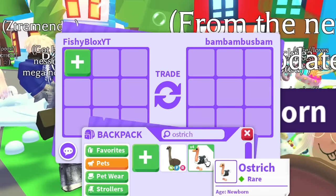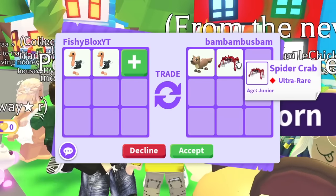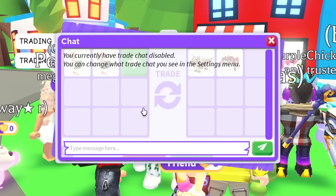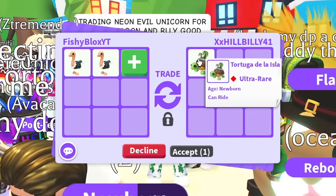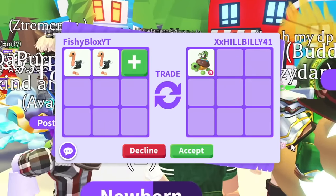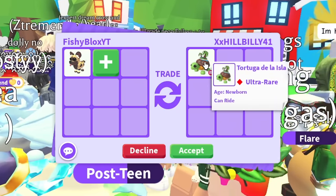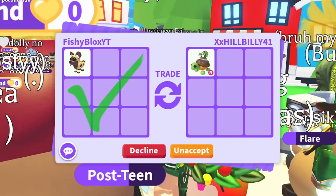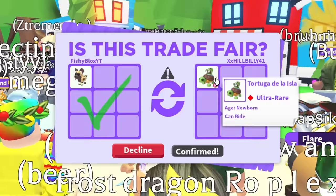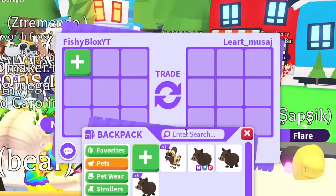We have a pine martin and a spider crab — they're ultra rare pets, but I really need one legendary pet. It doesn't even matter what it is, I want to try and get four legendary pets. Someone showed a 'Tortuga de la...' — that's an ultra rare, it looks cool. I'm going to do one of the wild dogs to see if they want to do that. It also has a ride potion. Maybe I can trade this for a legendary pet, but they declined it. Back to the ostrich.